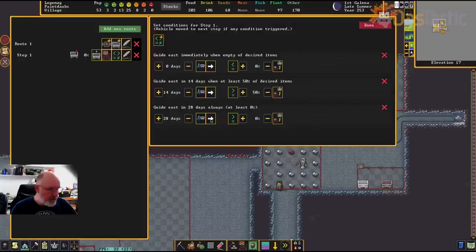I'm going to have it push to the east, and guide it — push to the east immediately when full of desired items. So when it's full of items, push it down the track. After 14 days if it's only half full, do it then. If there's nothing in it after 28 days, still do it — because we need stuff to come back up. If it's only a one-way route you could ditch that last condition, but in our case we're most likely going to have things to bring back up.